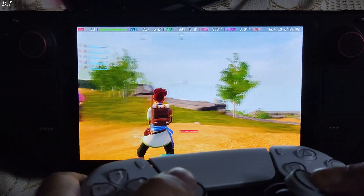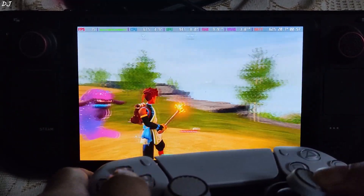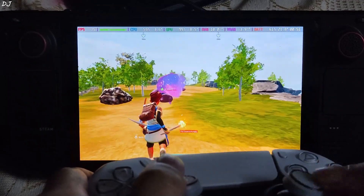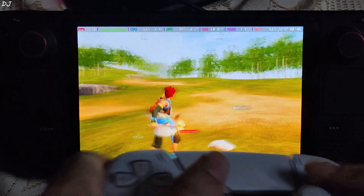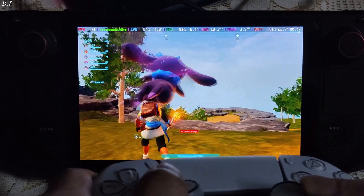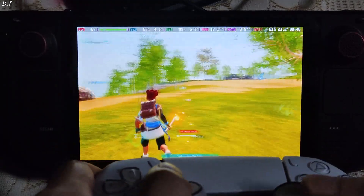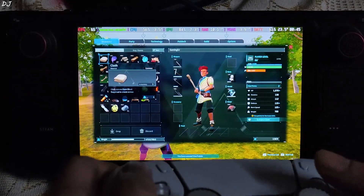We are in the open-world survival game, accompanied by our pals. You can see ghosting around the character model and game HUD elements are flickering. FPS is around 80. I can observe the performance improvement and the added smoothness — it's definitely noticeable. At the moment we don't have any fix for this flickering; this may change in the future. So you can disable the frame generation component of FSR3 and only use the upscaler.